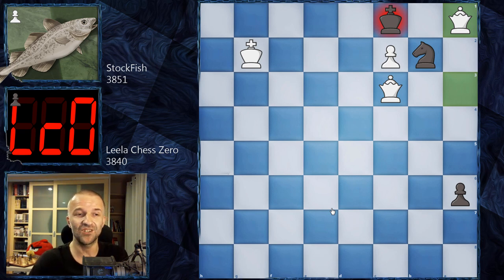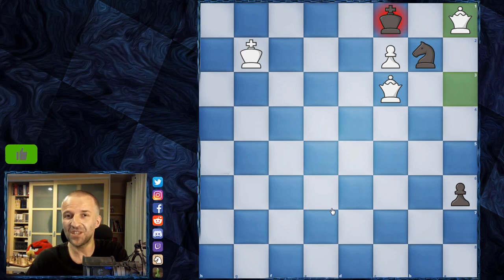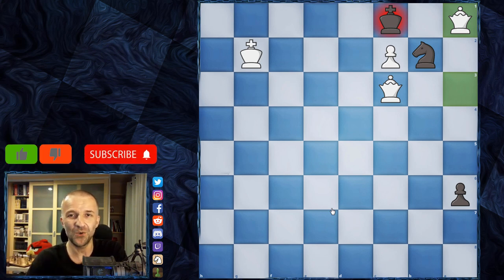After LilaChessZero promotes to a knight, Stockfish plays queen a3, then knight b2, queen a1 — checkmate! Stockfish wins the game. At some point it seemed like LilaChessZero might win, and the endgame was insane with almost five queens on the board. Hope you found the five-move checkmate solution. If you liked this video, press like; if not, press unlike; and if you don't want to miss any other games, subscribe and smash the bell button. Thanks for watching!